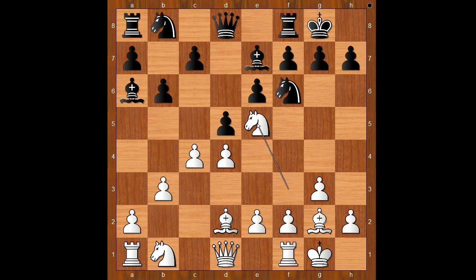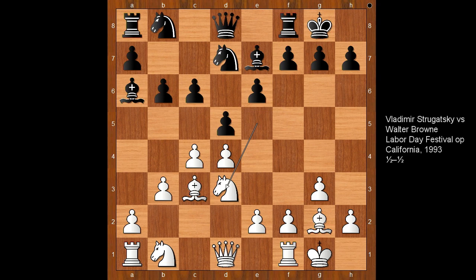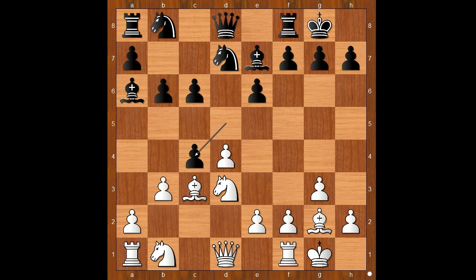Knight to e5, c6, bishop to c3, knight from f to d7 — still the main line. White to move. Knight takes knight on d7 is the most played move, but Grischuk played knight to d3. This move was seen for the first time in 1993 and that game ended in a draw.